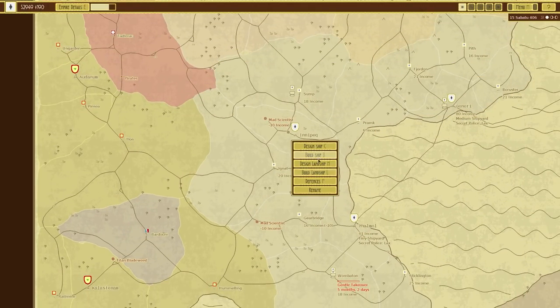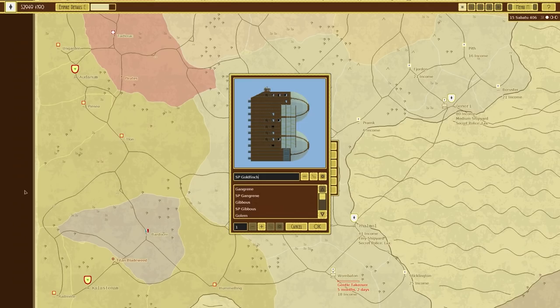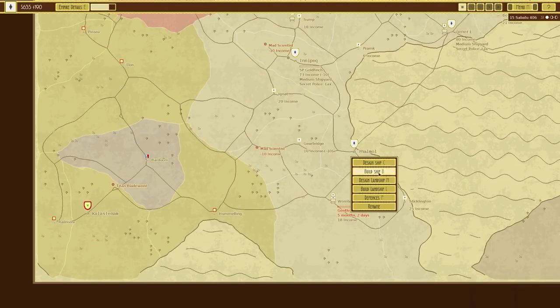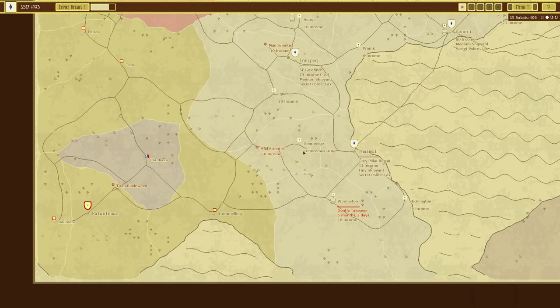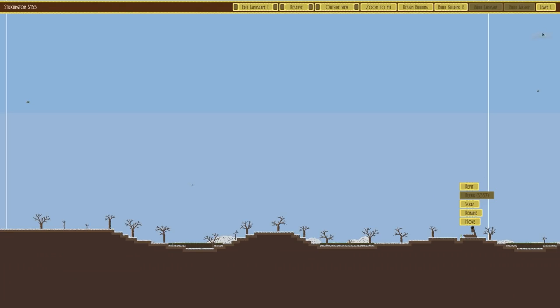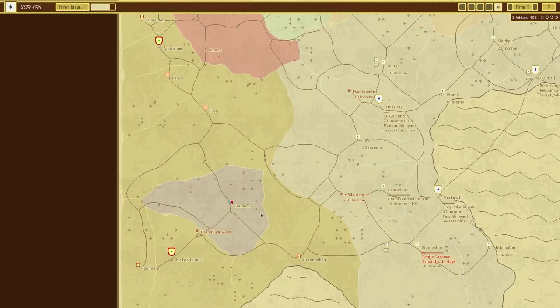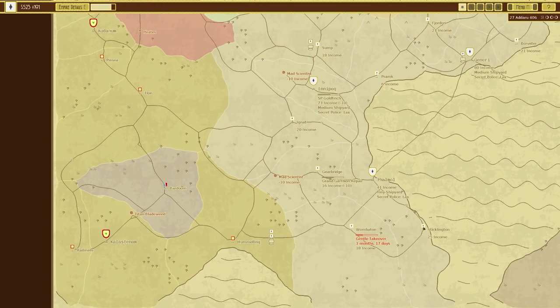I think I'm also going to have to build some ships — I'm going to build a Goldfinch, two of them in fact. Down here with defenses, and repair. Over here repair as well.